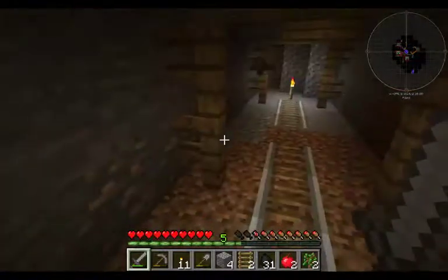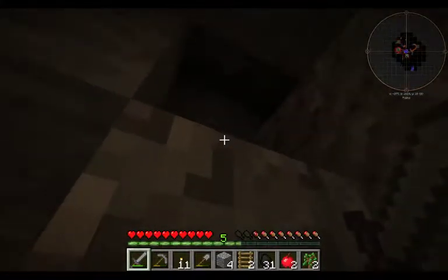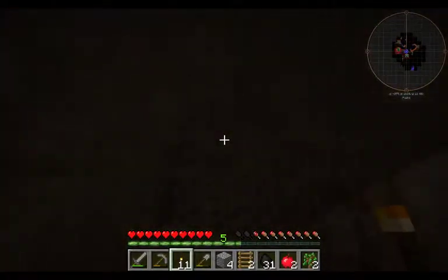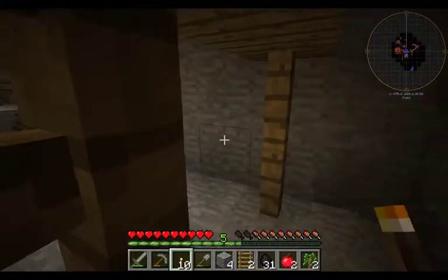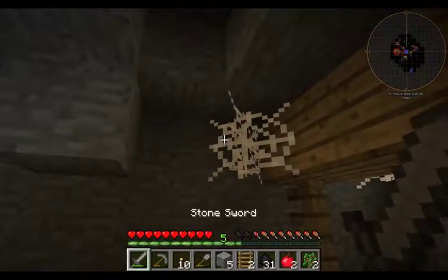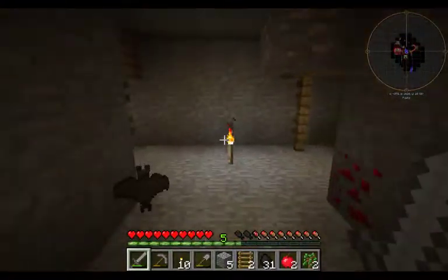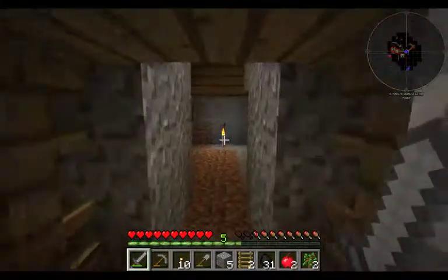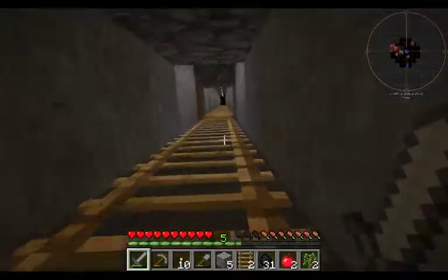We will use the cave spiders that spawn from spawners in here for this. It looks like there might be another level up. Alright, let's go ahead and head back to the entrance. We'll head back to the entrance and go up up and away.